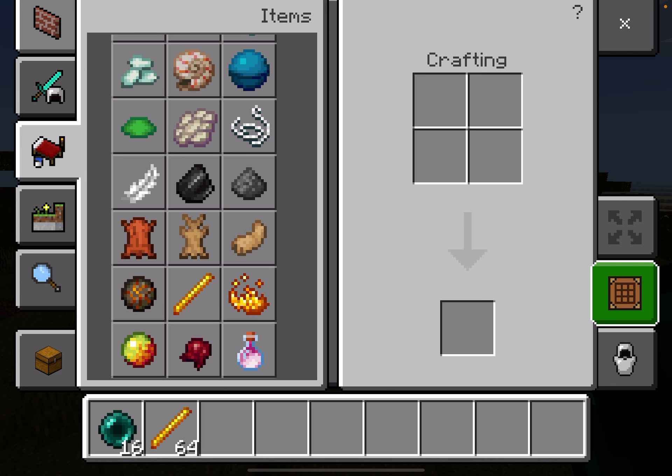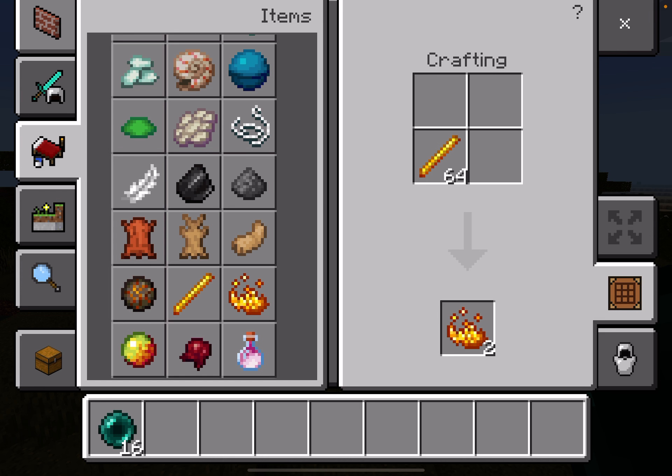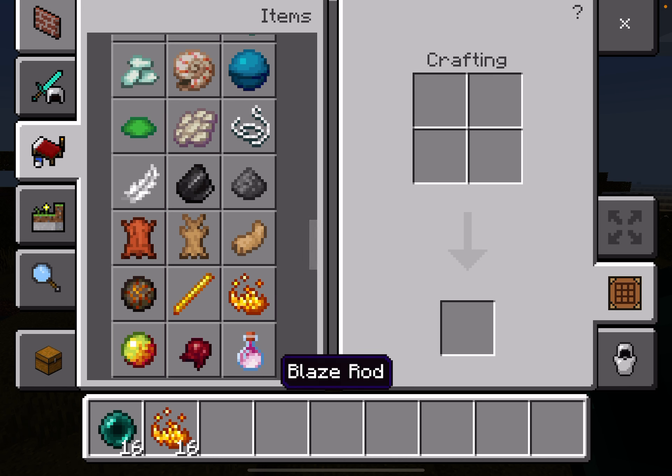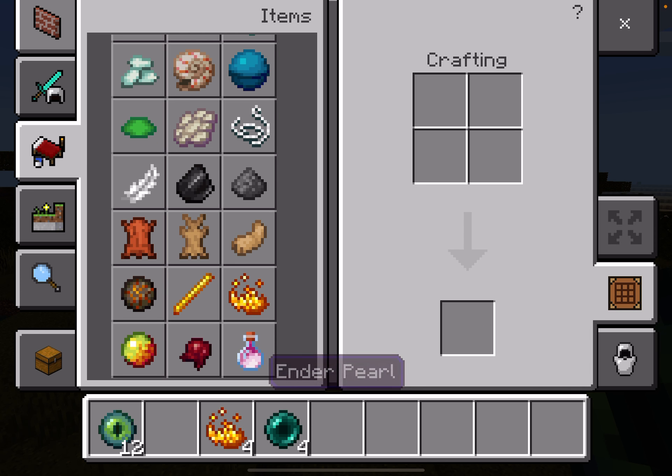Hello again guys, today I will be showing you how to locate the stronghold. Firstly, you need at least 14 ender pearls — you can get more if you want. You can get ender pearls by trading with piglins if you're on the 1.17 update version, or you can get ender pearls by killing endermen.